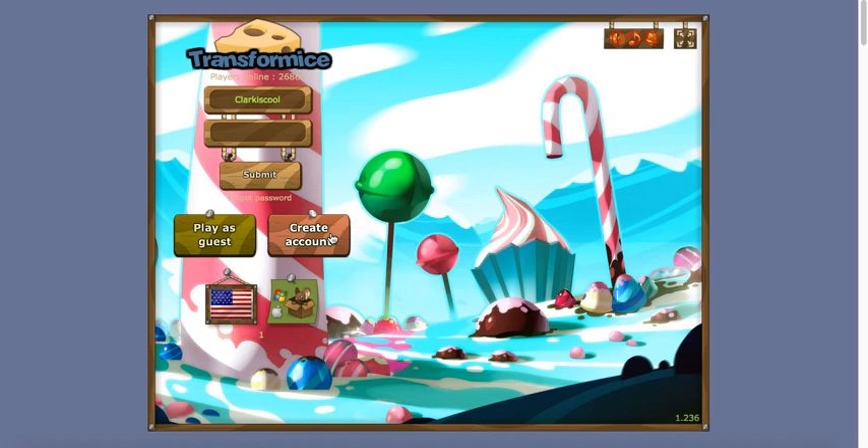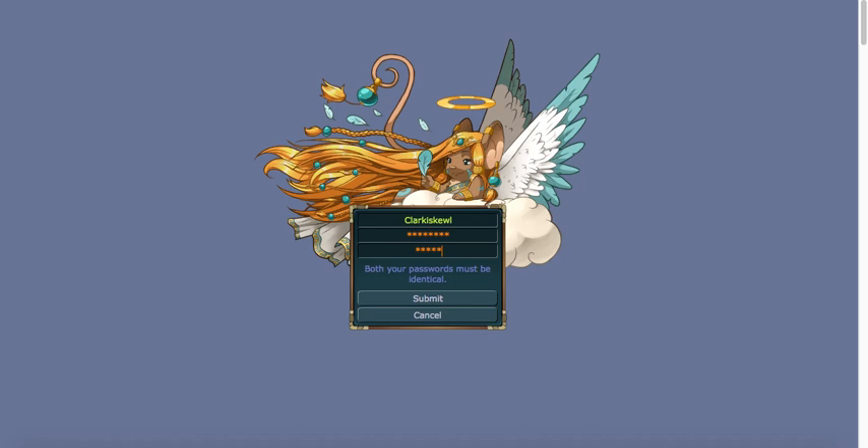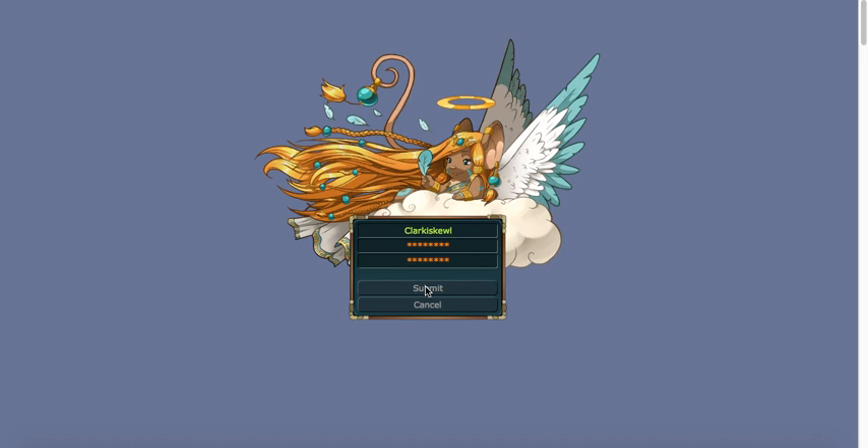I'm just going to make a random account — 'Clark is Cool' — that should work. I'll do a random password and hit submit. Now you're going to agree to the terms and we'll just wait for it to load.